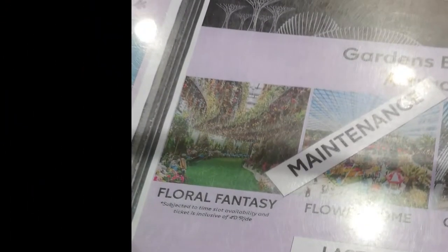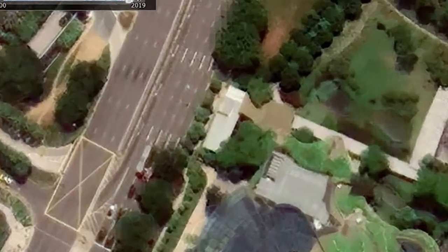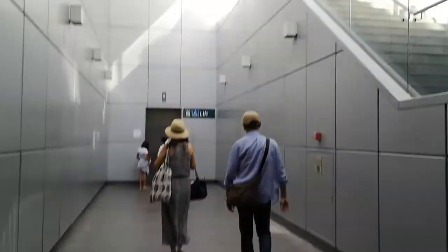The first attraction is the Floral Fantasy, which doesn't have any lifts. But nearby there is a Kone Monospace, which is not part of Gardens by the Bay — it's part of Marina Bay Sands, which I have a separate video on. It's on the top right-hand corner.